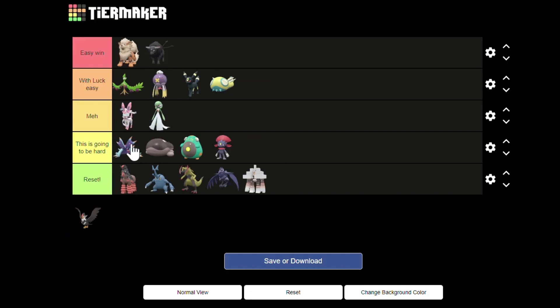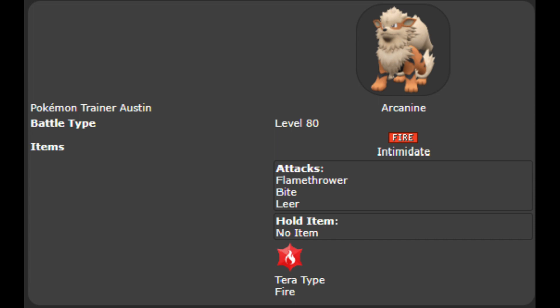Arcanine is much better. It again has Intimidate to keep Cinderace's Attack low. Bite and Leer are sadly useless, but Flamethrower has a 10% chance to burn Cinderace, which makes it an absolute joke.